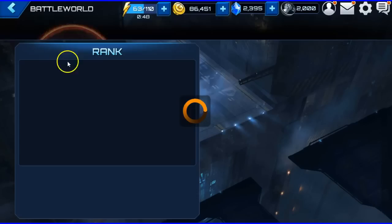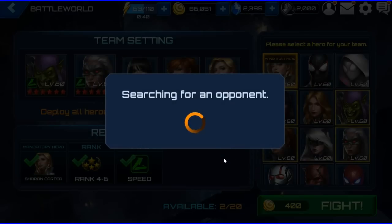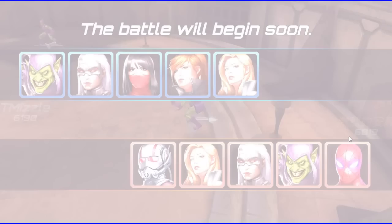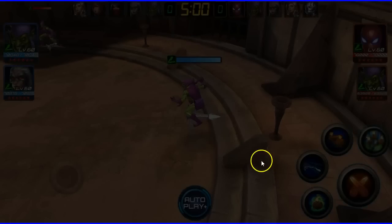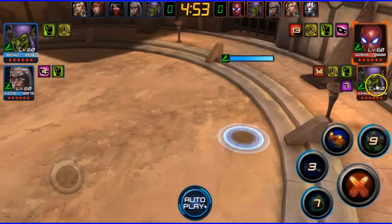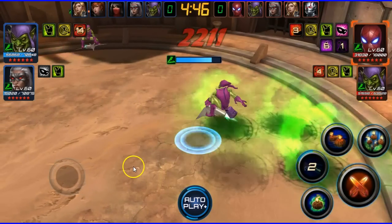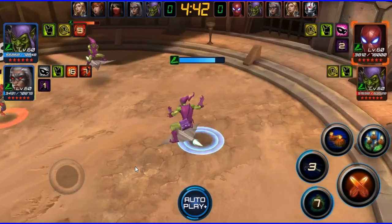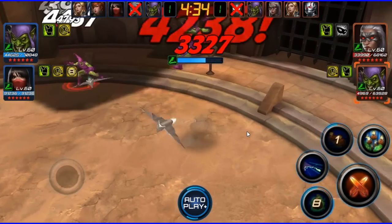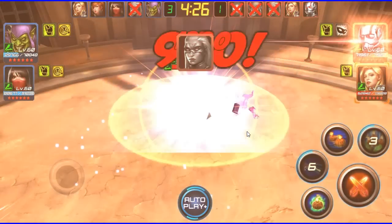How do some of these people even make it to this rank? I'm down to 122 and I have two battles left. Can we pull off two more wins? No Silk here, so this should be pretty easy — all we need to worry about is Green Goblin. Spider-Man is gone — my Silk will clean up the rest. Green Goblin still going strong.